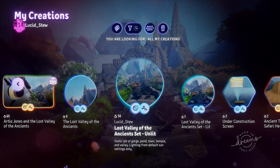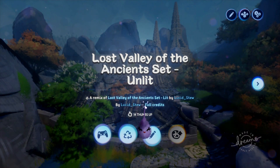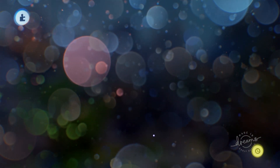Hey, it's your old pal Lucid Stew again. This time we're going to take a look at optimizing the Rdio character from the new Dreams Ancient Times art kit. Since we'll be using Rdio to construct our Rdio Jones content, I'm going to use my Lost Valley of the Ancients Unlit set as a backdrop.